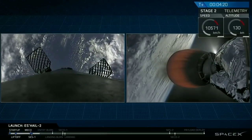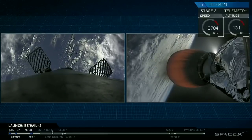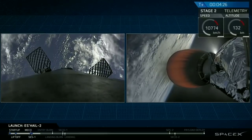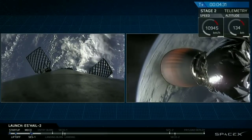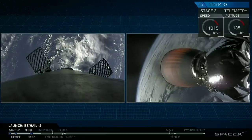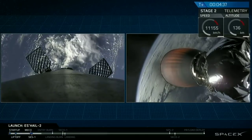Just like second stage, that first stage is going to conduct two burns in its lifetime. We're about to see the first one during re-entry, and then we will see the landing burn. That re-entry burn is self-described — it's right before we re-enter the atmosphere — and we want to slow down our velocity as much as possible.